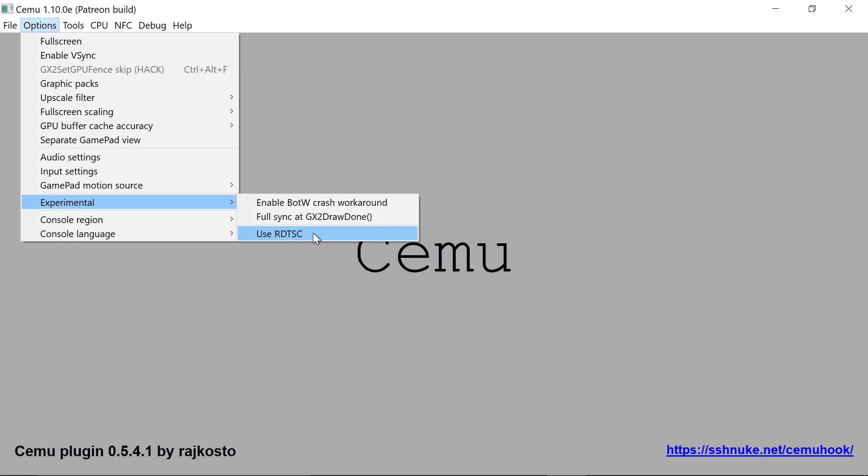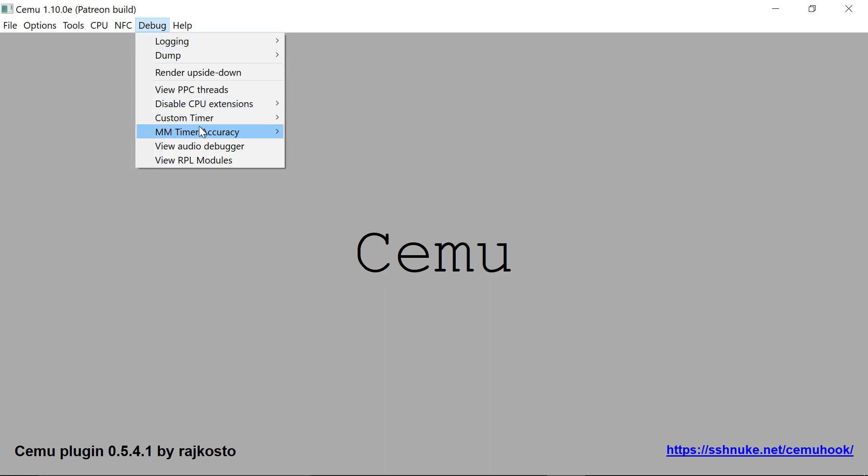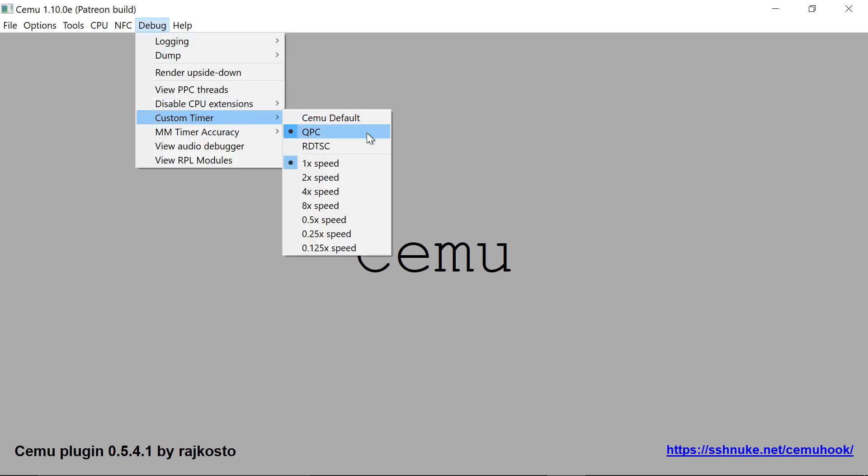If you use Cemu Hook, feel free to try the custom timers in the debug menu. Most users prefer QPC. Once again, if you have a negative experience, don't use it.